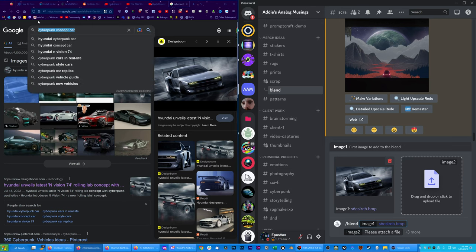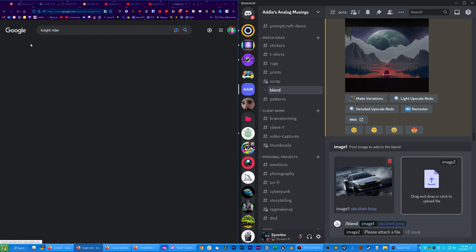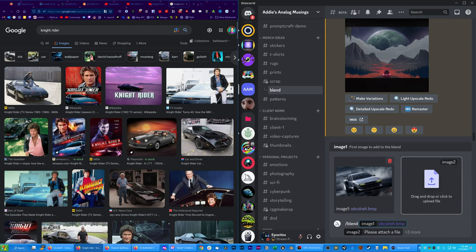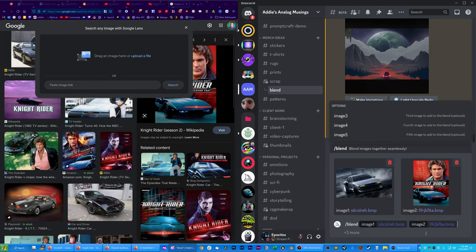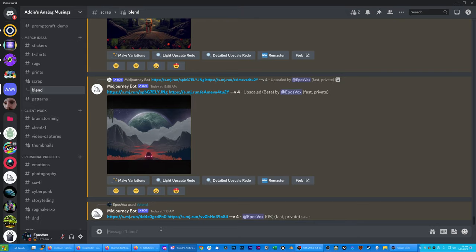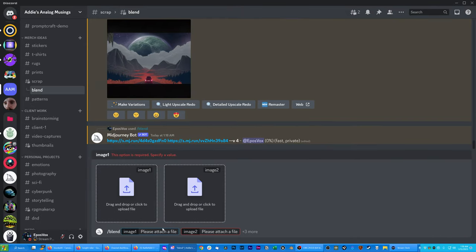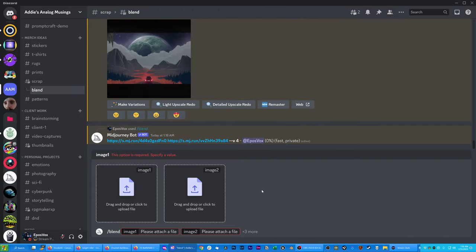I want a cool 80s Knight Rider scene, so we'll just drag on the poster — it's going to mess up the text and things like that, but let's see what happens. Hit enter and it's going to combine them as two images without prompts. It pulls up those drag and drop fields, or you can click to select and upload an image. If you're on mobile, it'll give you options to upload from your camera roll, so you'll want to save the images locally.